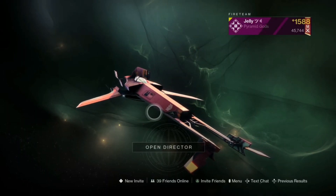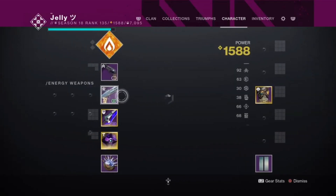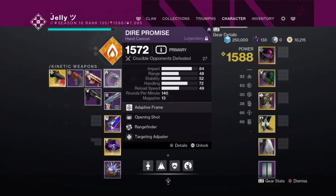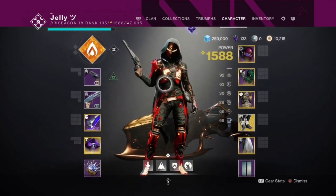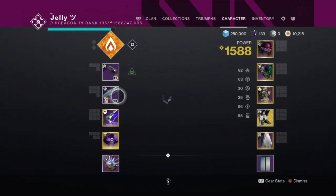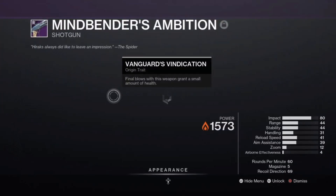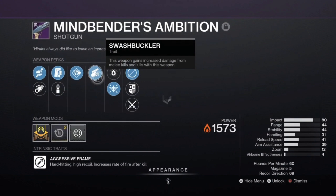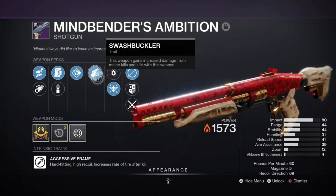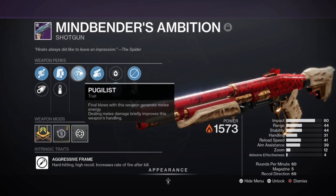Y'all seen what the shotgun can do. I'm going to be pairing Mindbender's Ambition with the Dire Promise, The Other Half sword, Stompees, and we're going to be running Bungee Gun Deadshot. The roll I have is Pugilist and Swashbuckler. They work really well together — Swashbuckler gives more damage on a kill, and Pugilist generates melee energy on final blows and improves handling after dealing melee damage.